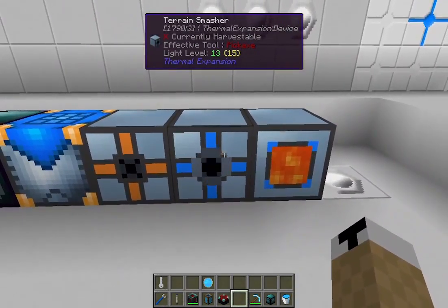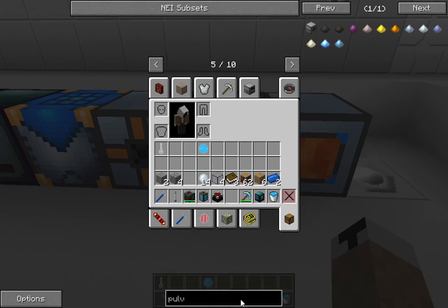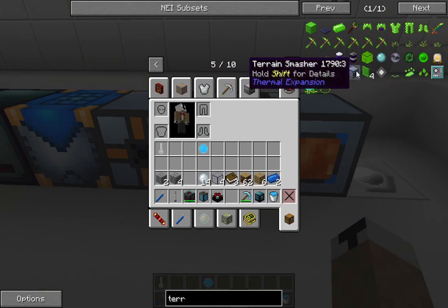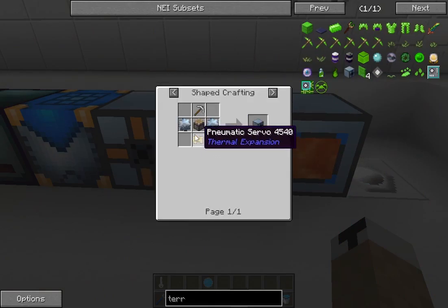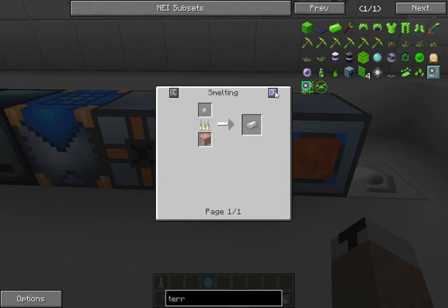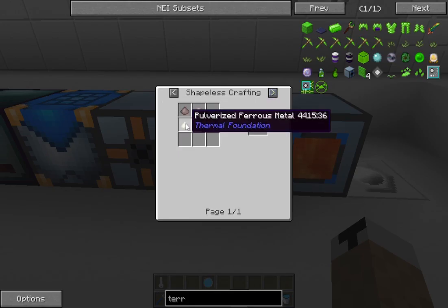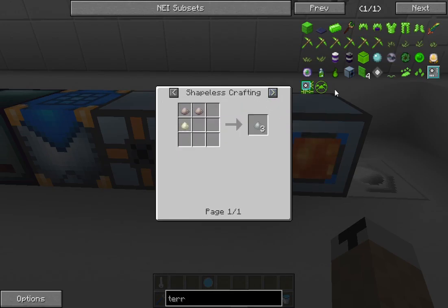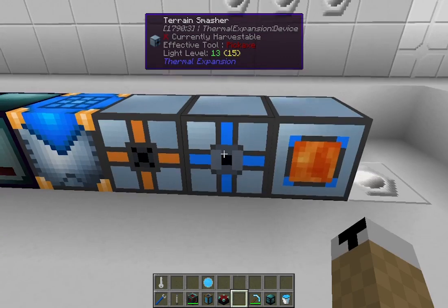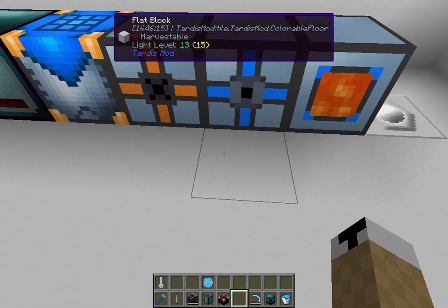The terrain smasher will break any block you put in front of it, including obsidian — which is funny because the recipe is really cheap: just a piston, tin gears, an invar pickaxe, and invar ingots — which are just made from invar blend, iron, and nickel or ferrous metal — and also a pneumatic servo, which is just iron, redstone, and glass. So it's a really cheap and early recipe, but you can just put obsidian in front of it and it will break it for you.